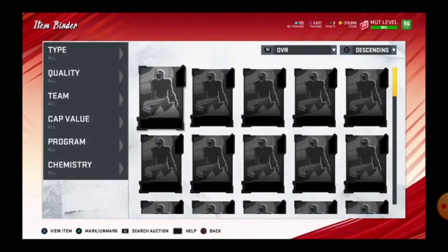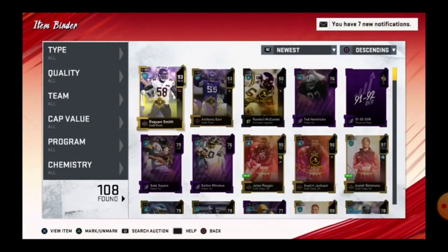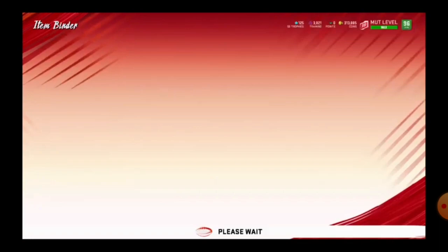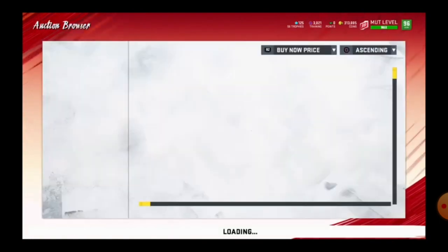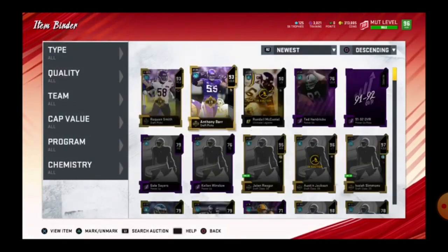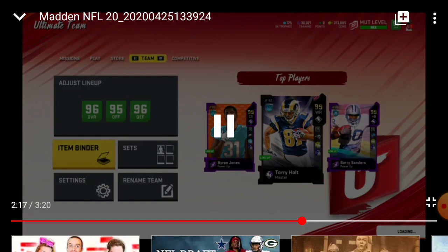Now I'm going to quick sell them — but first I wanted to check the prices of each one before I quick sold them. They're both going for 34 to 35k, which isn't that great, so I quick sold them for 20-something thousand training, giving me 30,000 training.